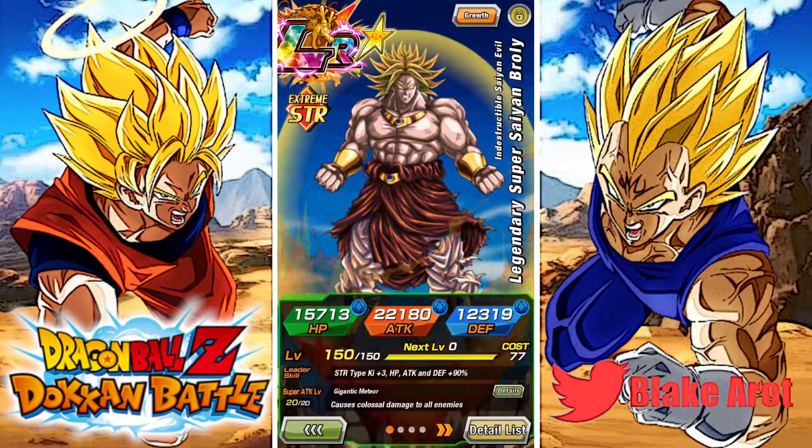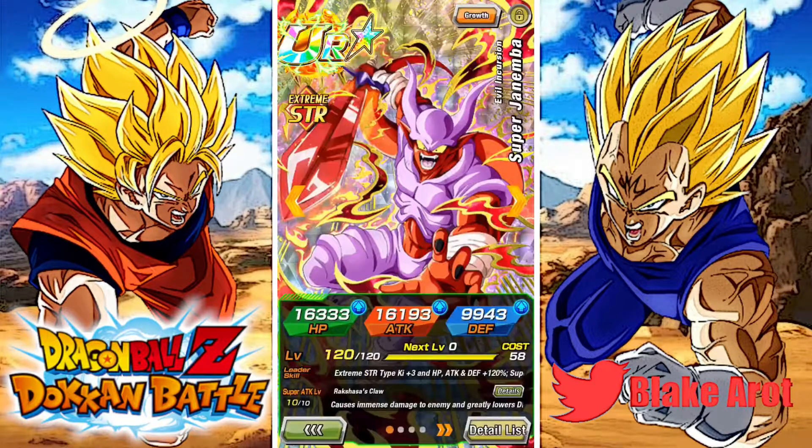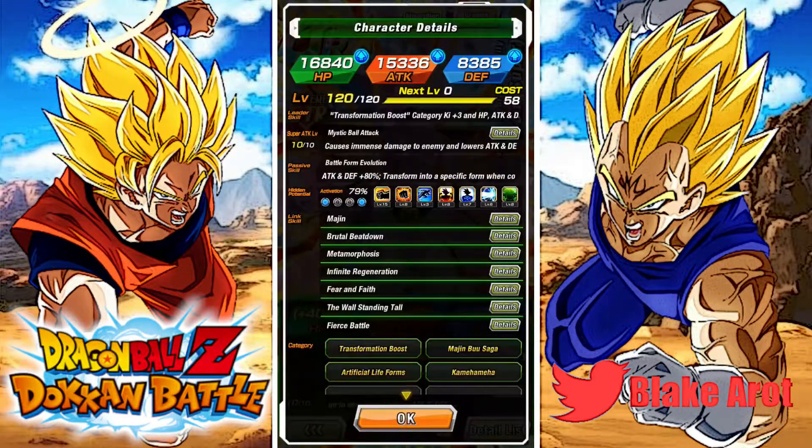World Tournament is the only time I use LR Broly. And then looking through what else — obviously we got STR Janemba, who's rainbowed, and then we've got Transforming Boo, who I actually did pull first time ever on the Cell banner, and now I have two dupes for him as well. So that's pretty good.